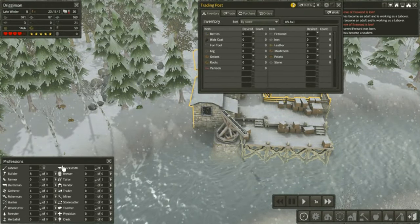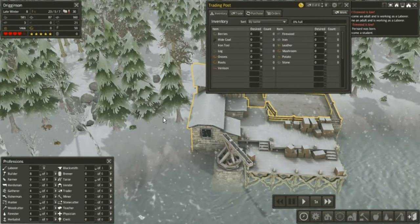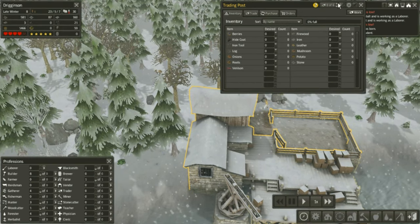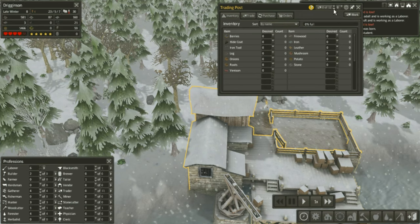All we need is some traders. I'm not quite sure why we would need six, but let's do four of them for now and see if we need them. Every once in a while, a merchant will drive down the river in his boat and we would be able to trade things.